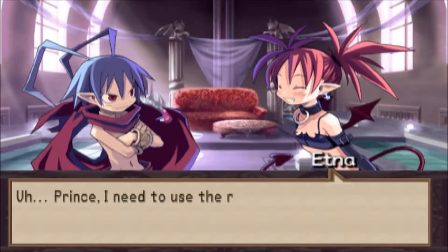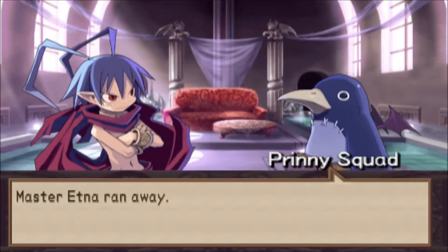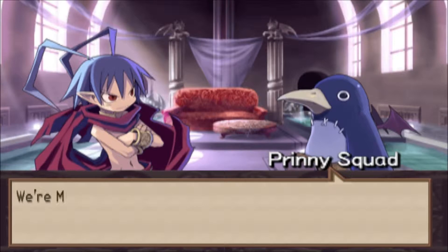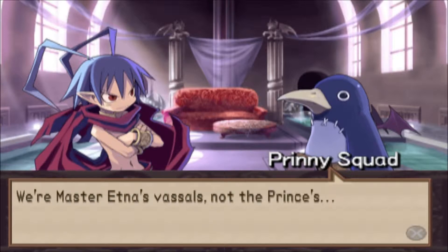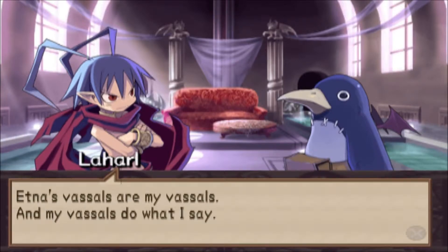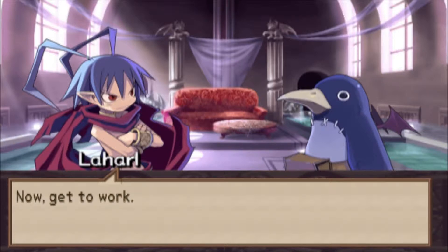Prince, I need to use the vest. Master Etna ran away. Which means we're gonna have to carry all this? We're Master Etna's vassals, not the Prince's. Etna's vassals are my vassals, and my vassals do what I say. See, it actually works in that kind of speed frame. Now get to work!